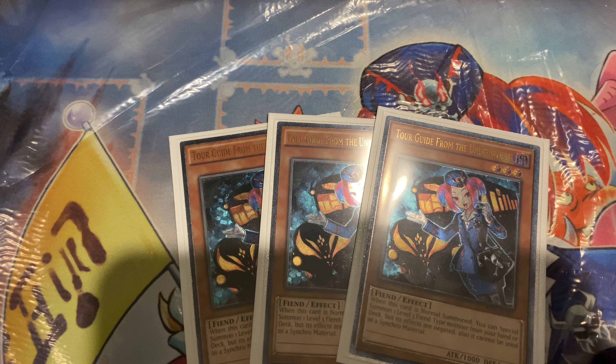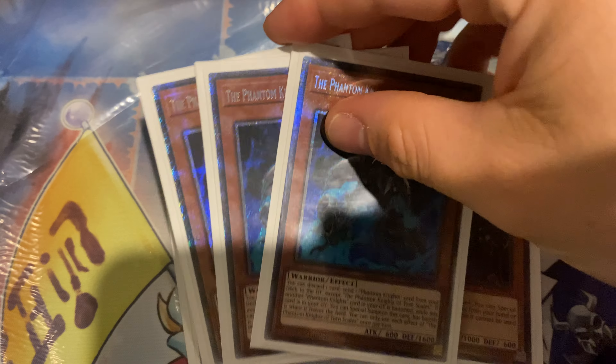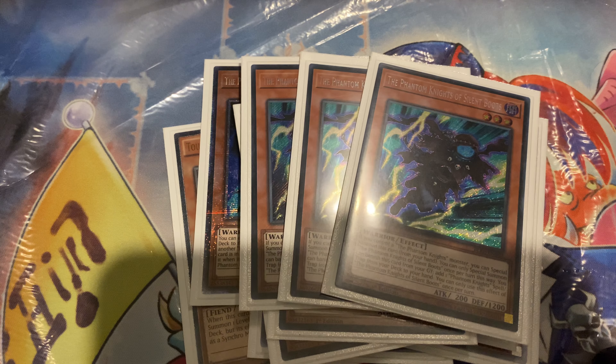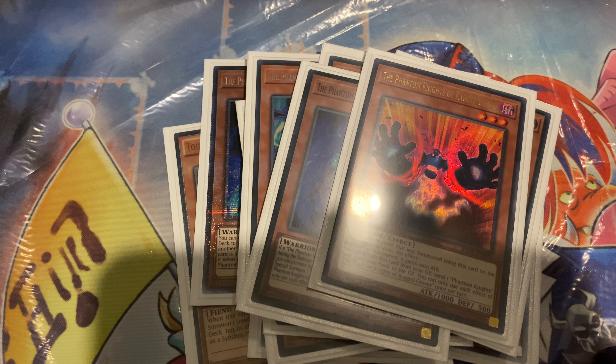Start off with 3 of the best girl - nothing really needs to be said about her, she's awesome. I see some people cutting her and I think you're crazy. 3 Torn Scale, the card's good - best support that archetype's had in a very long time. 2 Cloak, 3 Boots, 1 Graves, 1 Gloves - absolutely nothing special about that package.